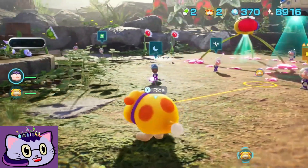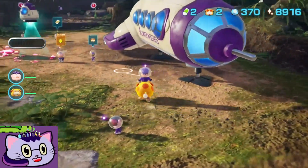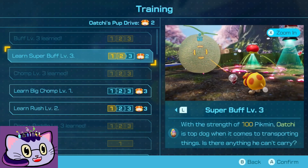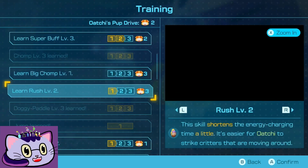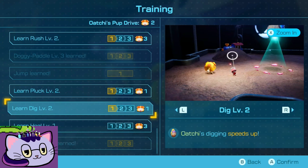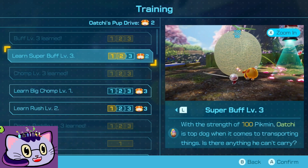We're all caught up on our night missions, so now for real we're going to head towards Serene Shores. Let's double check Ochi's Pup Drive first. We got two points. I could do Super Buff... otherwise Chomping. I don't think I need Rush. Fluck is good for the challenges. Not really concerned about digging. I don't think we need healing. Let's finish Super Buff.